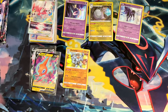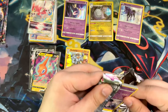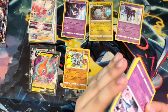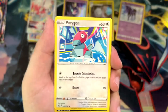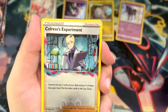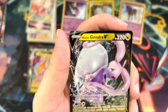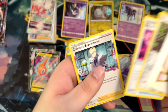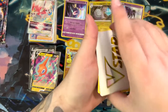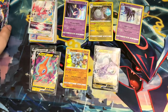I think I've said basically everything I wanted to talk about — all of my upcoming videos and everything that's been going on. We have a Colress's Experiment — not a full art, but a reverse. And a Hisuian Goodra. Another Colress — it's the Colress Conspiracy. So many Colress. Get you sleeved up. How many do we have left? Four packs.